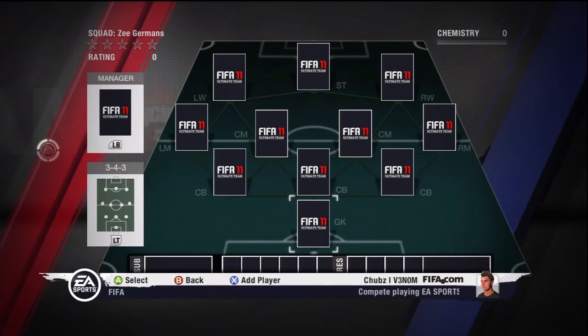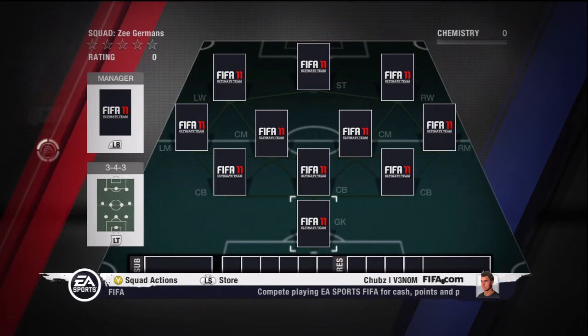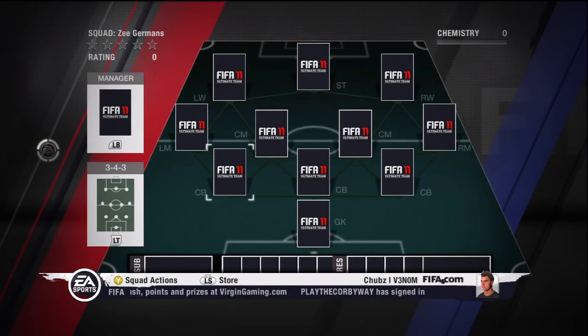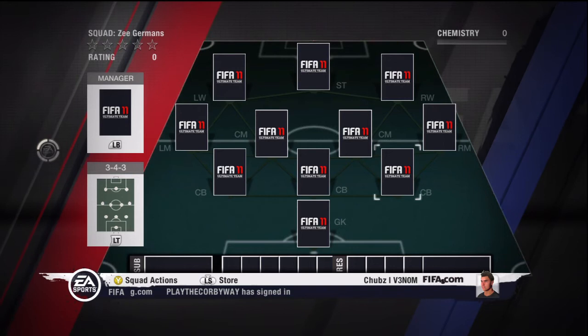What up guys, Chubzy here. Time for episode 4 of Speed Builder. Today we are doing the Turkish League. We're going to start off with the formation: 3-4-3. Why? Because there's no decent left back or right back, so I've decided to just go straight through with these three, because you can get fairly pacey players to play centre back here, and one massive huge guy in the middle.